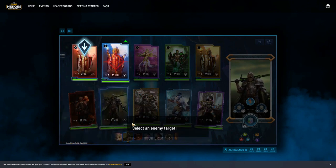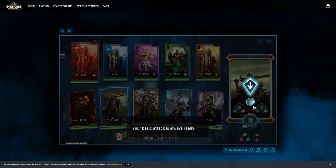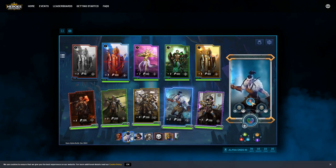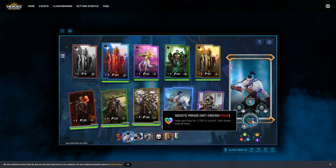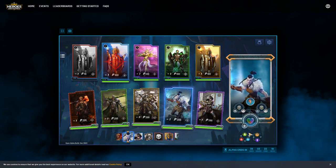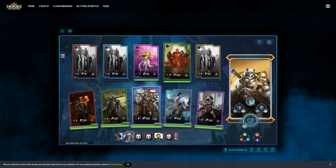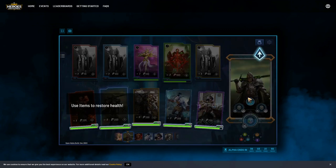My heroes' turn to attack. I can see my five heroes at the bottom, enemies at the top. This is the basic attack - I'm cycling through as my different characters go. As they get mana, different options become available. There's a little elemental system at the bottom. It's sort of like a trading card game but simpler - you're not building positions on a playing surface.